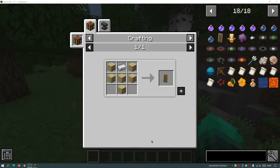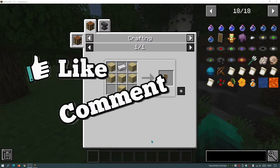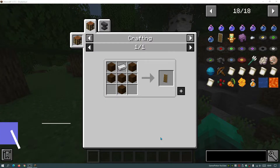Welcome back to another Minecraft Java video. Today we're going to be taking a look at a Forge-based mod for Minecraft Java Edition version 1.17.1. This mod is called JEI, which stands for Just Enough Items. I'm going to show you guys how to download and install the JEI mod for Minecraft Java Edition 1.17.1 on Forge, and also how to download and install Forge itself.